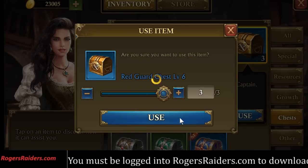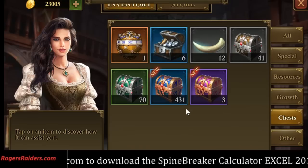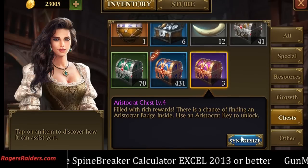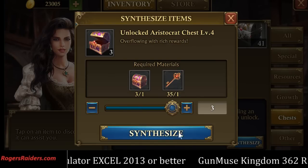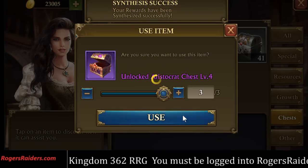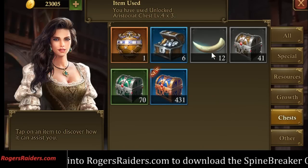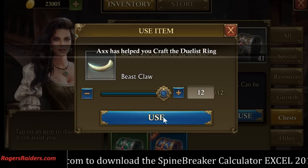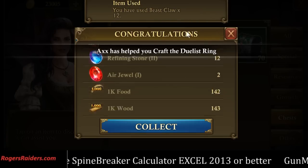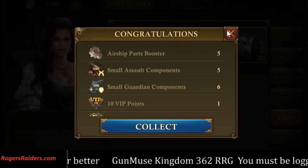Also, the level 4 aristocrat — open that before getting badges. And then all the events have got loot on them, so do your events. Always be doing your events.